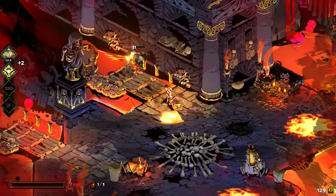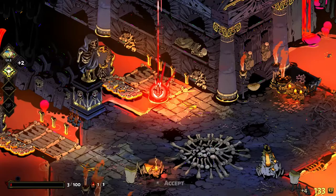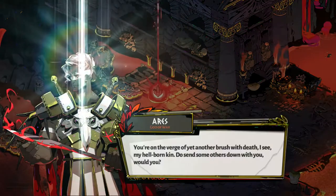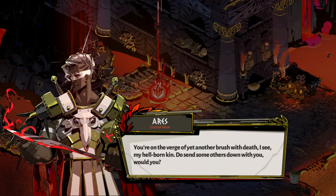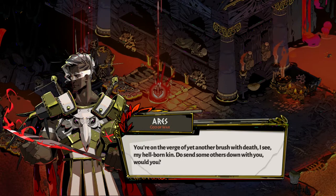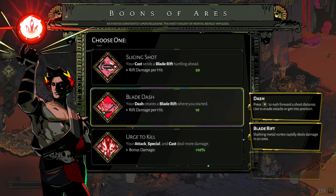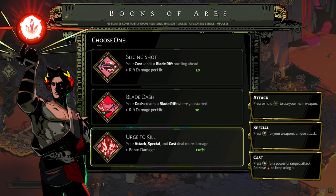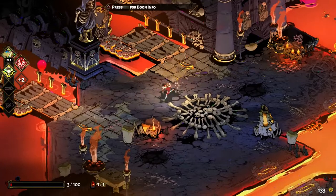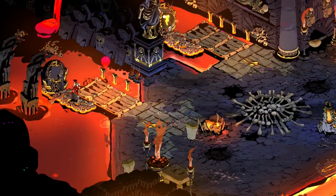I have made peace with myself. It was meant to be. Make sure I manage to clear one whole area afterwards. You're on the verge of getting another brush with death, I see, my hellborn kid — do send some others down with you, would you? Oh yes, here we go — Urge to Kill! Attack, special, and cast deal more damage. I'm not gonna be able to use it for very long, but I appreciate it.